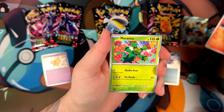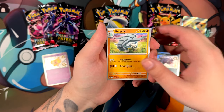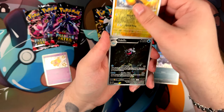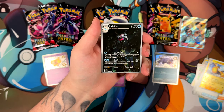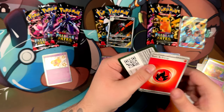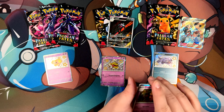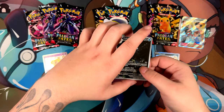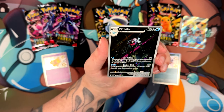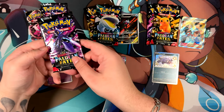Here we have a Nummel — that looks like very old school illustration, like Gen 3 era, kind of like a Chinchou. Don Phan charging at us. Atticus. We have a Kilowattroll. We have a Palafin illustration rare — something we did not get in our ETB, so I'm very happy about this. Finally pulling an illustration rare out of Paldean Fates. I didn't pull any illustration rares from my Shiny Star or Shiny Treasure EX opening, so now pulling one is definitely very cool. Let's put you right here and move on to the Fido one.